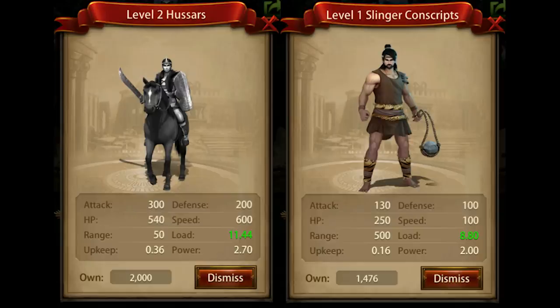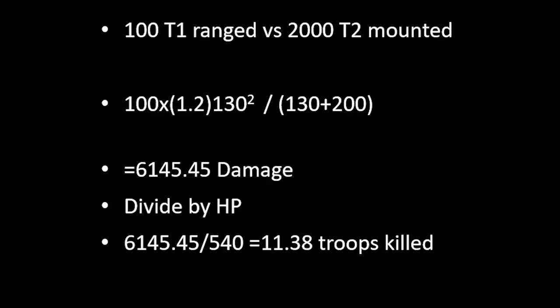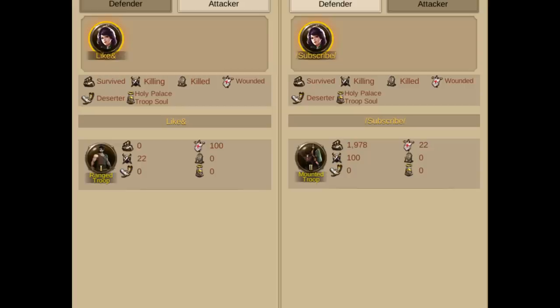One more example: 100 tier 1 ranged versus 2,000 tier 2 mounted. The reason we're using 2,000 is so that when the mounted reach these archers, they are obliterated in one turn — there's not multiple battles going on. Using our formula with the 1.2 troop modifier, we conclude that we're going to do 6,145 damage per turn. Dividing by HP, we predict 11 mounted troops wounded. But looking at the battle reports, it's 22. This demonstrates that ranged troops will hit the mounted troops twice. The same thing happens with siege — siege will hit a unit multiple times before they can reach the siege.